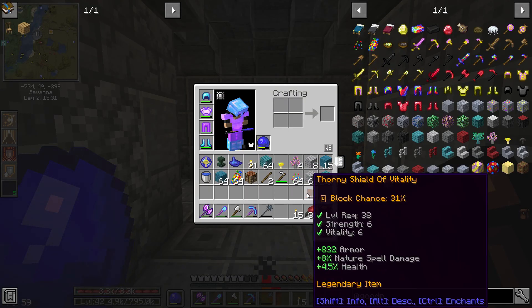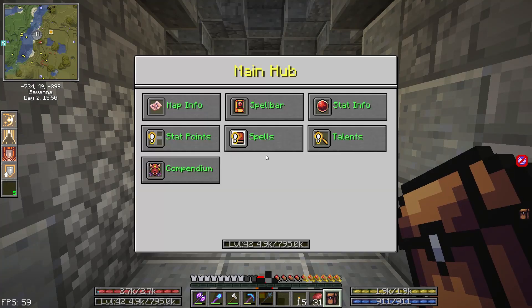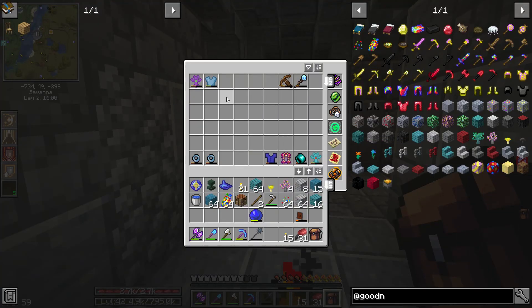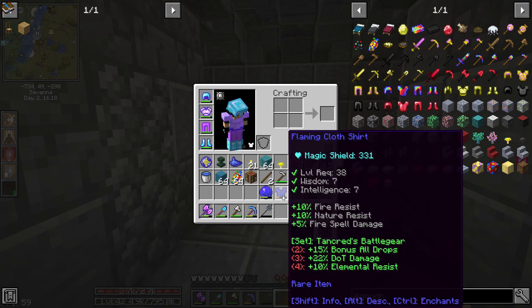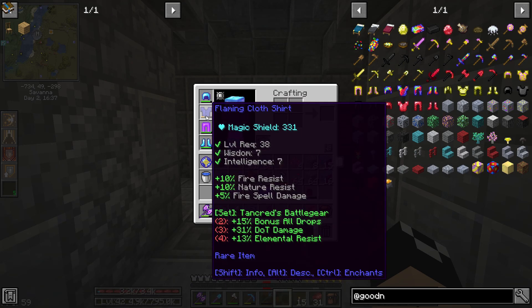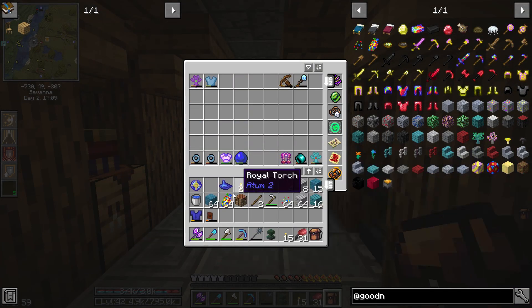Onto the shield — we have a shield with plus 832 to armor, 8% nature spell damage, and 4.5 health. The big downside is we're going to lose some dex making our chest piece unusable. We only have three stat points, so we might actually look at that cloth vest. It has no armor, fire resist, nature resist, fire spell damage, magic shield, and is part of Tankred's Battle Gear. But there's so much armor on the shield that I feel like it makes up for it.